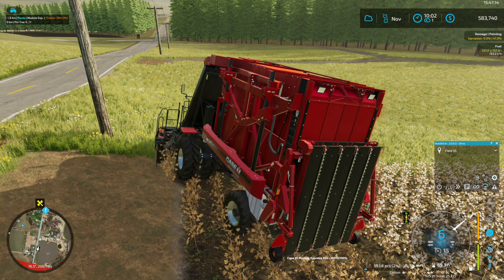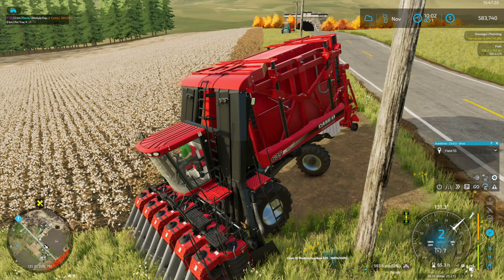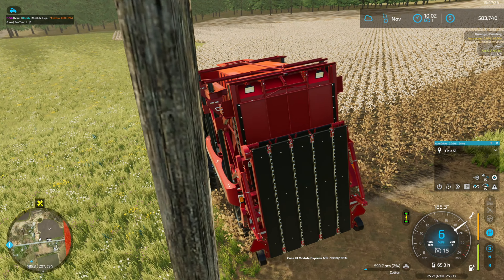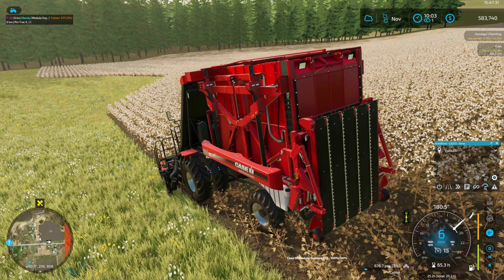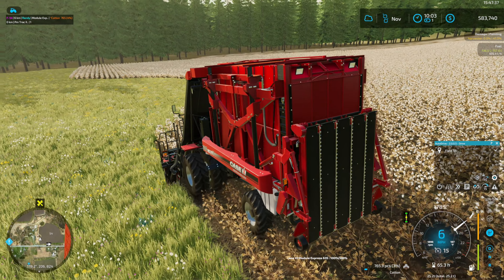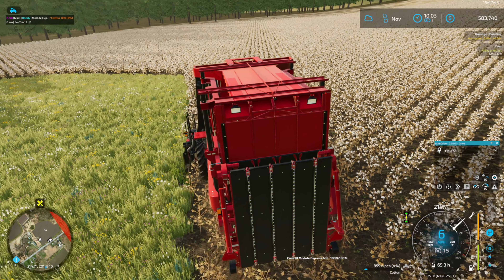We'll see if we can get some GPS set up here. I'm not sure exactly how that's going to work with this field, although this side is probably just straight lines going in here. We'll work on a headland pass or two first, then look at getting GPS set up. My intention is to spend the episode doing the cotton harvest - we'll see, maybe if we get about halfway through and want to throw a hired worker on this.